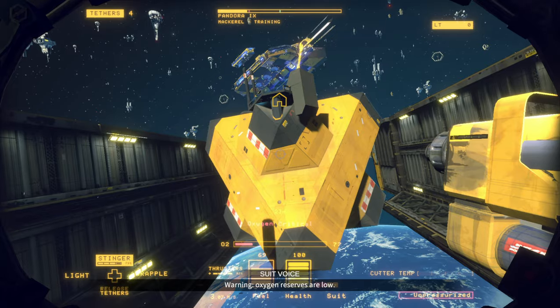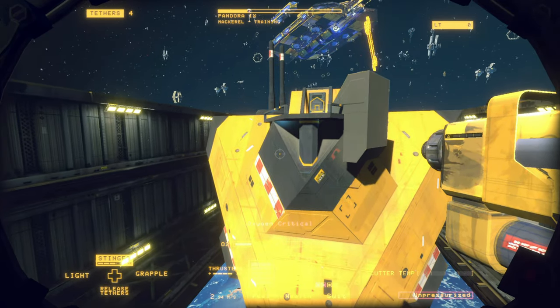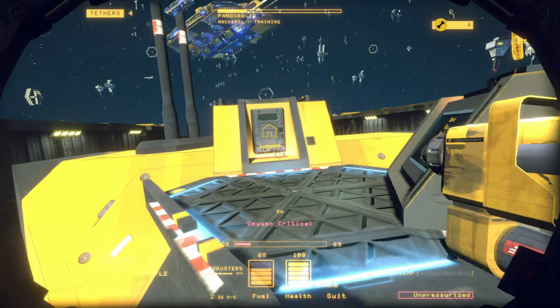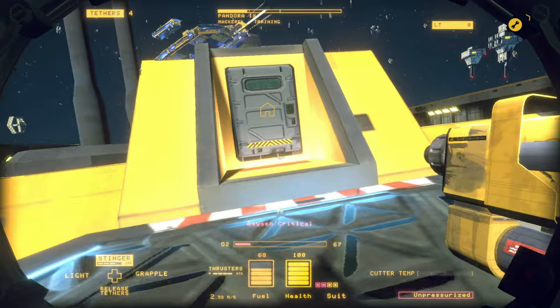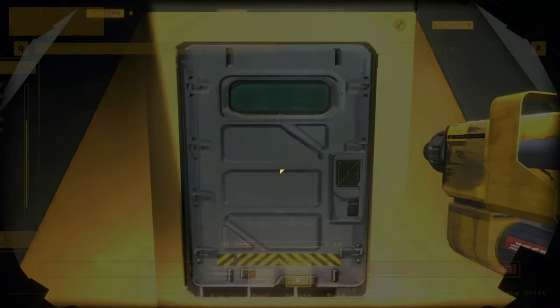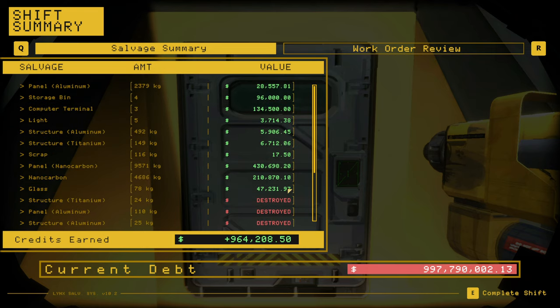Warning — oxygen reserves are low. Right, we're heading back so it'll be okay. Yep, end our shift. That was a pretty good shift — we almost earned a million credits. What were the big ones? Computer terminal, nanocarbon.